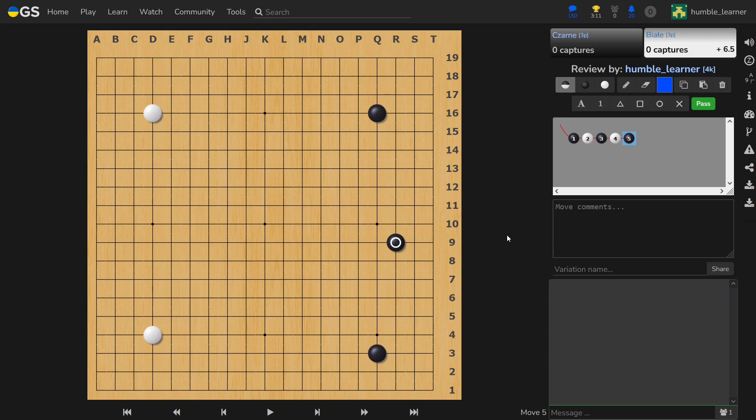Hello, this is Paweł Kozioł speaking for the Go4Everyone project, and this is the second part of our instalment on extensions that I promised in the previous video. First, let's recapitulate what has been said earlier. If you extend in the early fuseki from a corner, you usually go towards the star point at this side, and this move is perfectly safe as long as you have the possibility of playing another extension. If you do not, you just have to calculate whether it works or not.